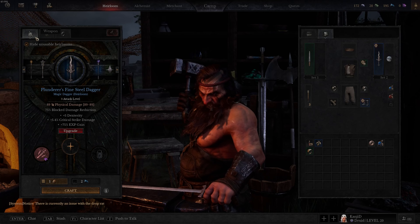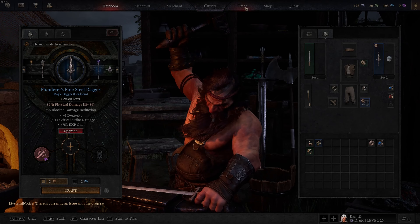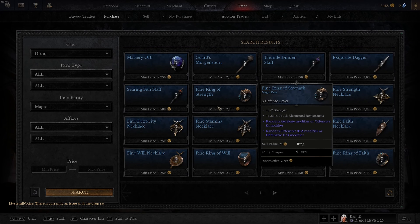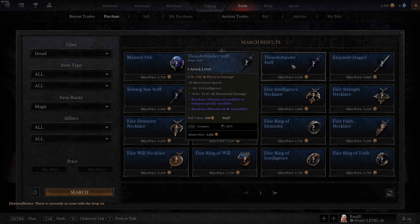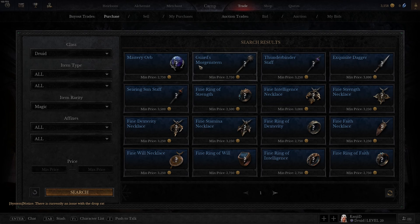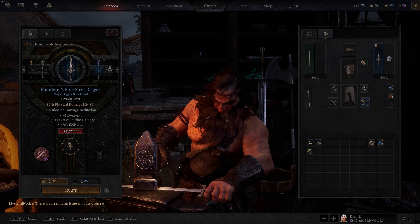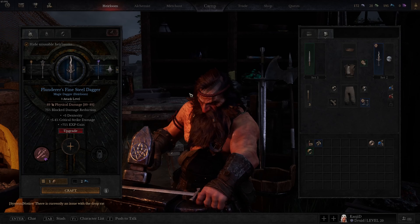A mithril token in the miscellaneous section is only 1000 coins, so I can make that blue dagger for just 1000 coins. It is much cheaper and more cost-effective to be making heirlooms. You can only have three of them, but it's going to save you a lot of money. Even in the trade shop auction house, blue items are 3000 to 25,000 — but I can make my dagger for 1000.